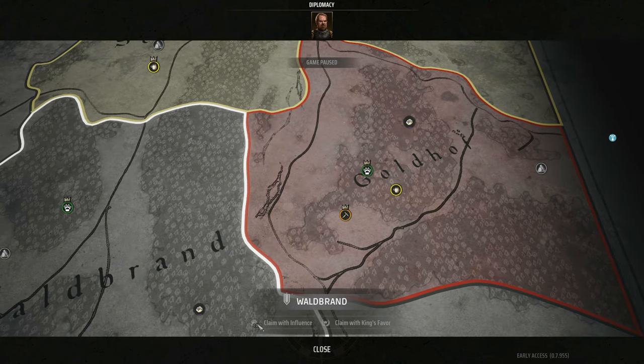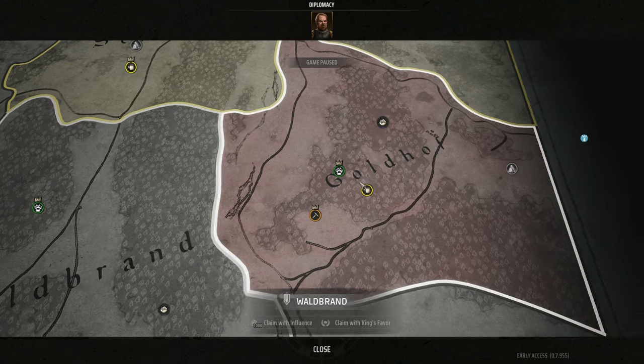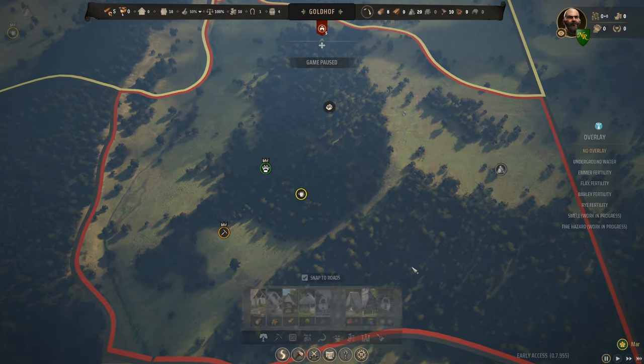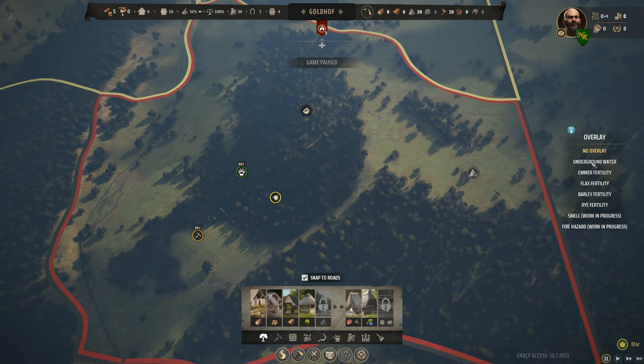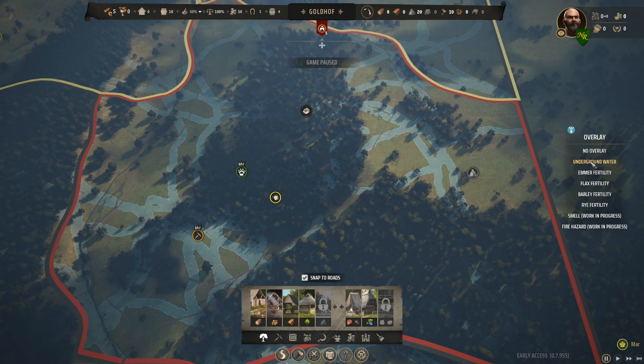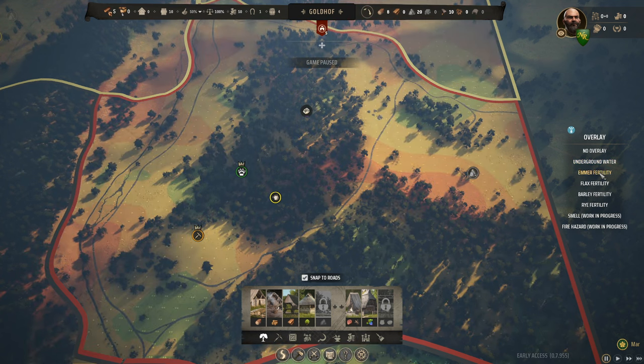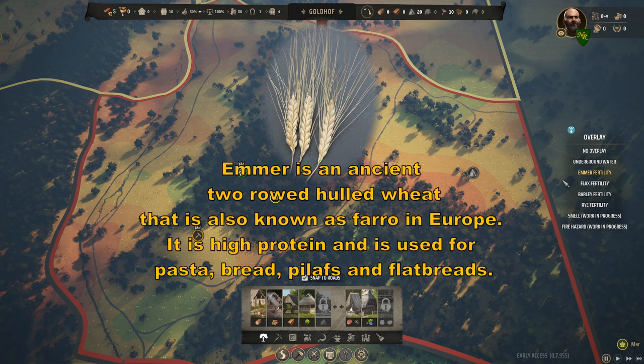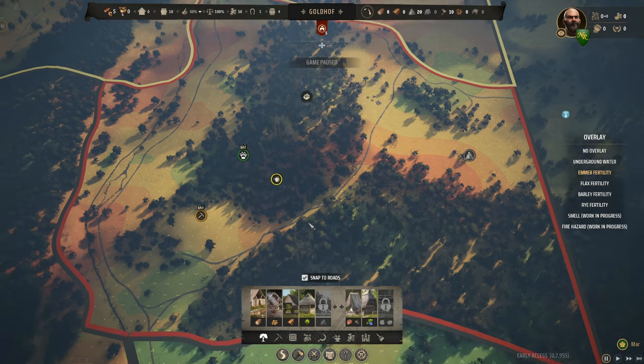There's also 'Claim with the King's Favor,' which isn't in the game yet — that's coming later. Pressing C opens construction overlays. Underground water is plentiful here so we can drop wells all over the map. Fertility-wise we're not great: Emmer wheat — an old European heirloom grain, higher protein, less gluten — has low fertility here, as does flax.